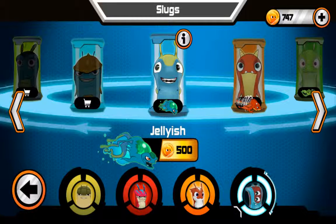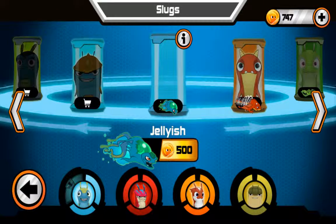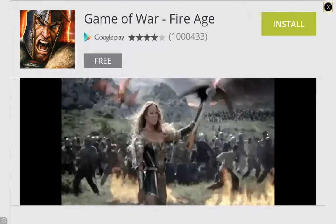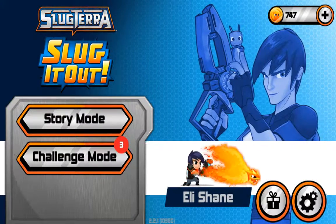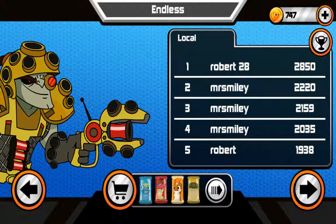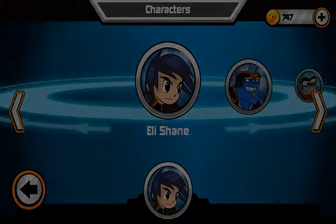Anyway, we don't have all the forms completely unlocked, so we're gonna go into endless play once again and take a look at it. We'll take out the Enigma slug and stick him in the front so we can look at him faster. There's constantly ads in this game - that's the only thing I don't like about it. Actually, I don't like my character, so I'm just gonna switch him out and go back to Eli - a lot easier.